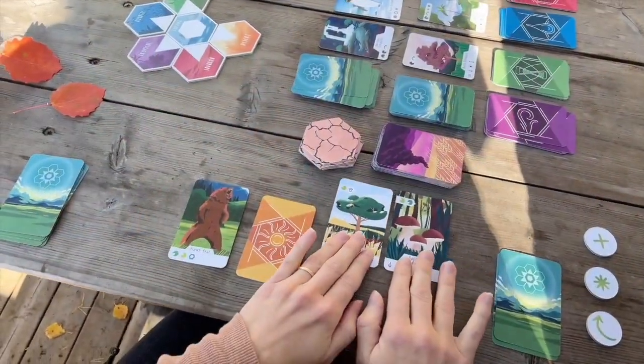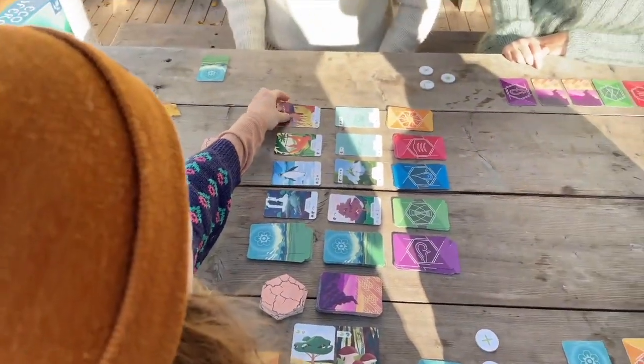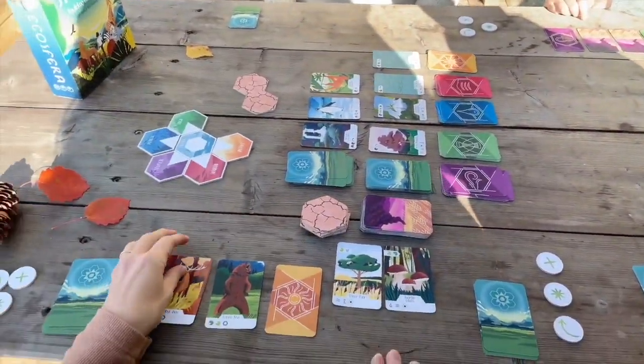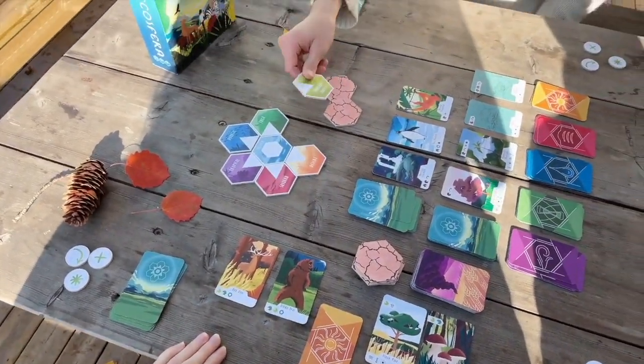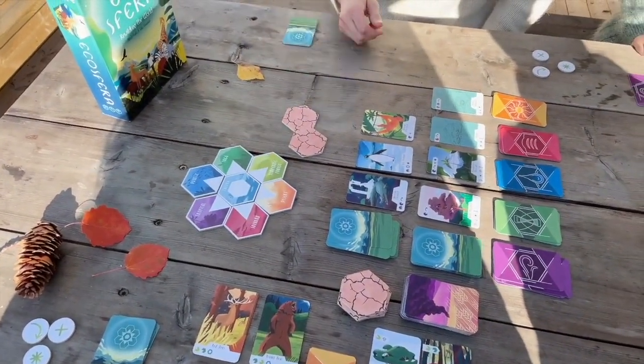With the right combination of plant cards, you will gain animals. With the right combination of animals, you will achieve biome tiles, and hopefully you will rewild the world together.